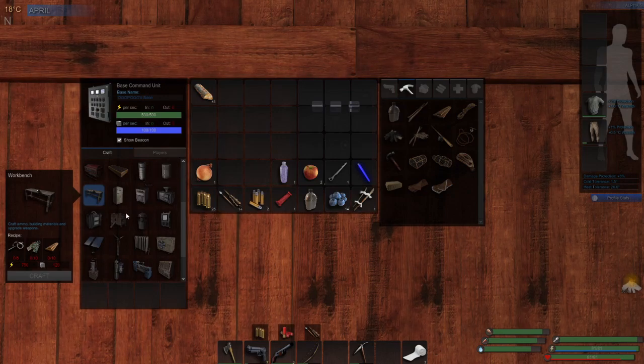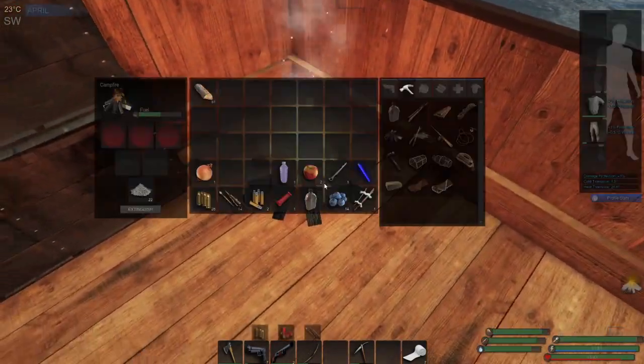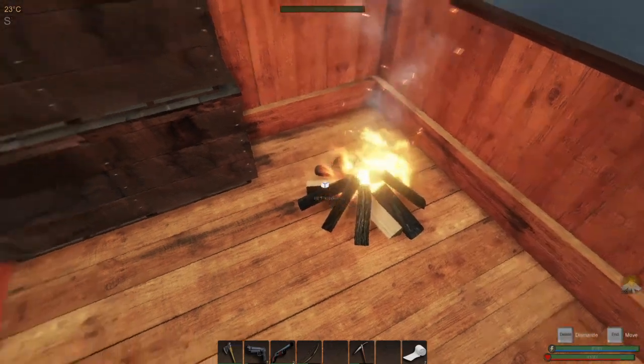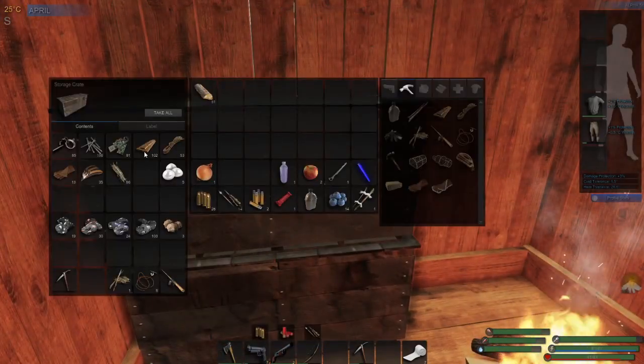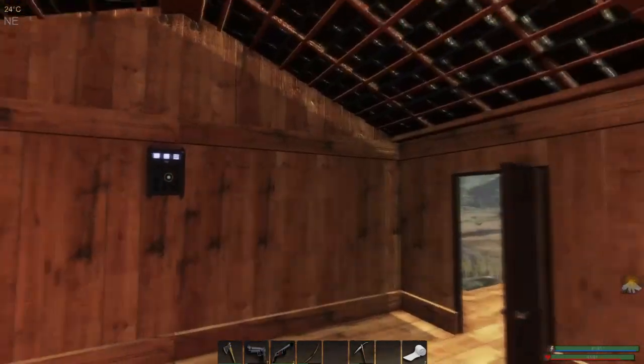Anyway, what we're going to do to start is — last episode we placed the BCU in episode six, I kind of just let it charge up. It takes a good portion of the day to charge on its own. The first thing we want to do is get ourselves a wood burner made. These campfires burn through wood very fast and they deteriorate over time — this is like the third one I've built. A wood burner you can stoke up and let it run all day. We're going to need three cloth, seven planks, and seven scrap metal.